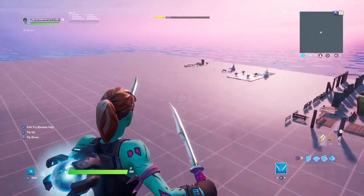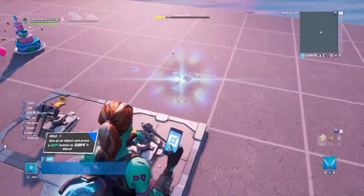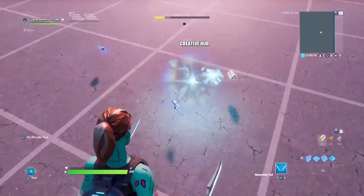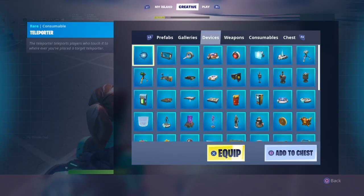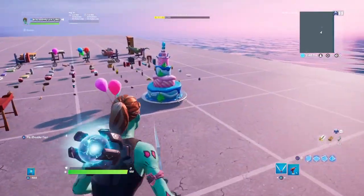So you need to chunk it down and find the rift of your main island that you loaded up. Basically what you're gonna do is get a prop gun. You're gonna get a prop gun — it's the first one in weapons — and you're gonna place a birthday cake like this one.